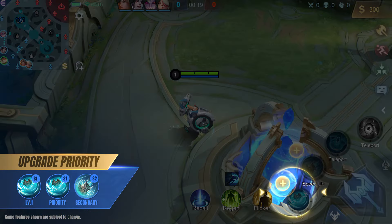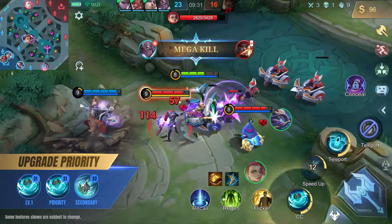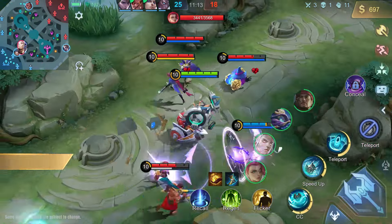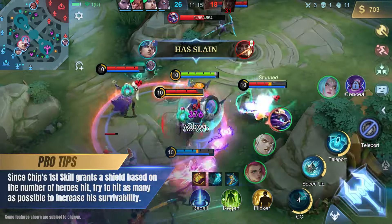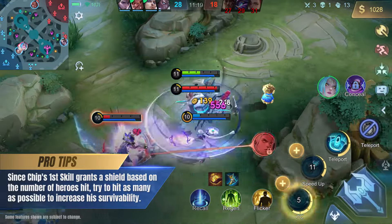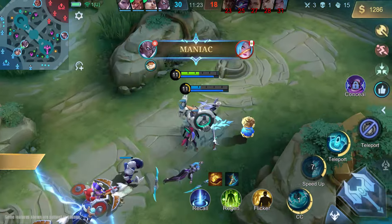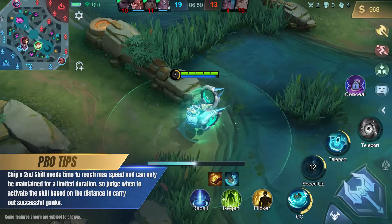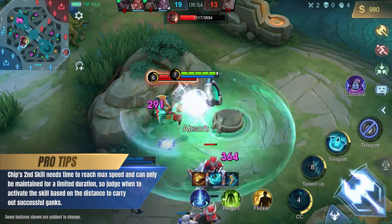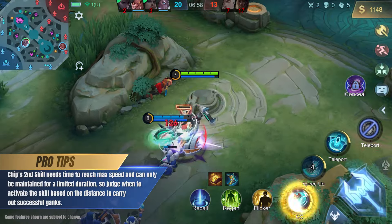At level 1, upgrade Chip's first skill and continue to prioritize it as his main source of damage that also provides CC. Since Chip's first skill grants a shield based on the number of heroes hit, try to hit as many as possible to increase his survivability. Chip's second skill needs time to reach max speed and can only be maintained for a limited duration, so judge when to activate the skill based on the distance to carry out successful ganks.